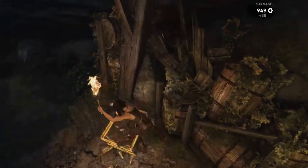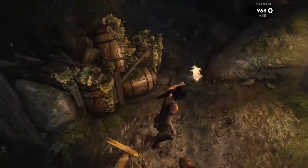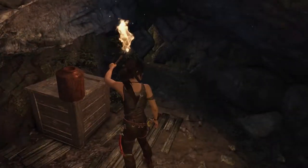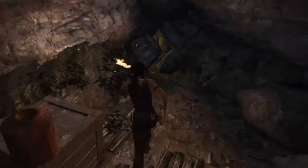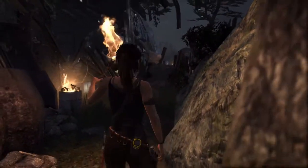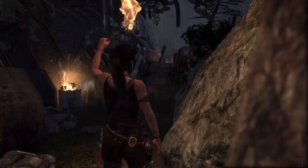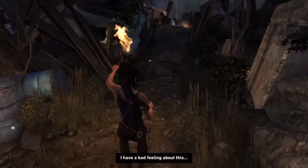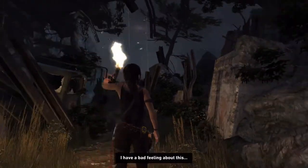Anything good? It's just salvage pots. Looks like a tight squeeze, but we got through — because Lara Croft can get through tight squeezes, of course she can.